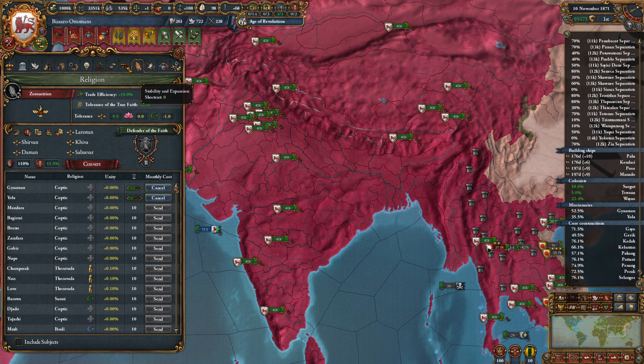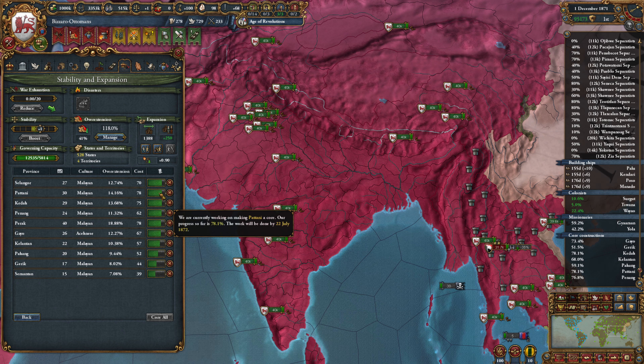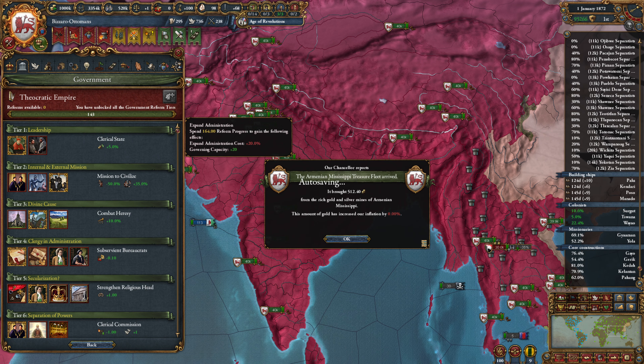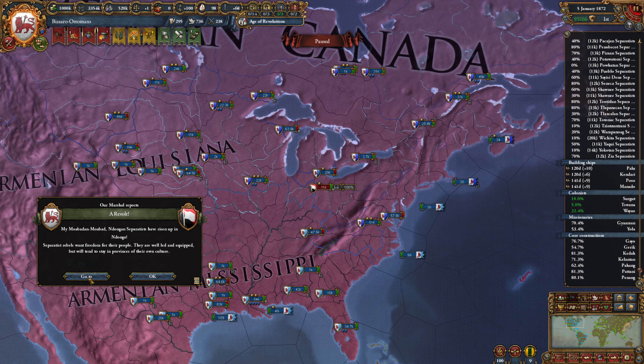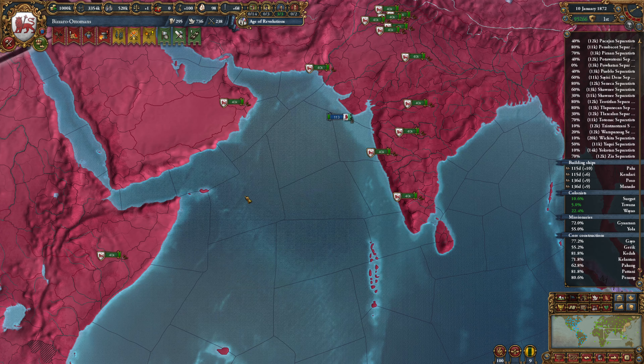No rebellions this month — beautiful. It's going to be 22 July that a lot of these finish up. We've got about nine more months of this before we really start dropping our overextension. I want to check in on our government reforms — we don't quite have enough to expand our administration. Two revolts this month: Miami Separatists that we don't care about, and Ndong'an Separatists that we do. Let's force march these guys — no reason not to.